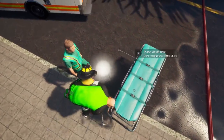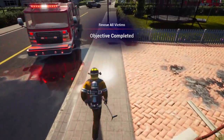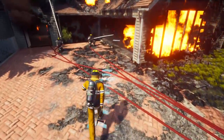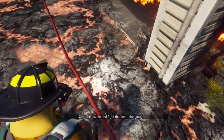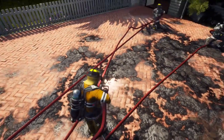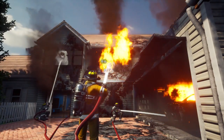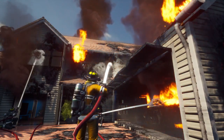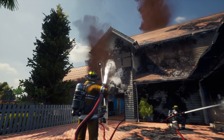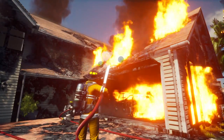Victim is unconscious but seems okay. Grab the nozzle - fight the fire in the garage. Oh, they already have a hand line. We're gonna fight all this stuff first. All right, we got heavy fire in the garage.